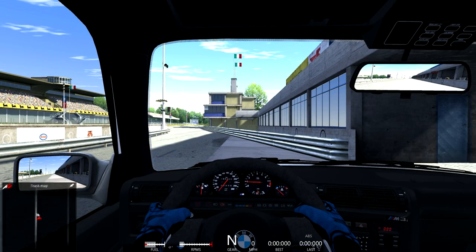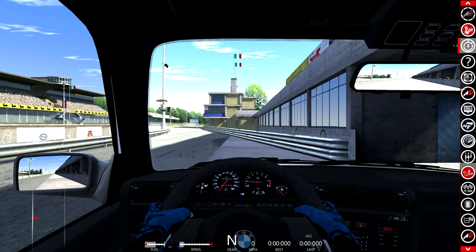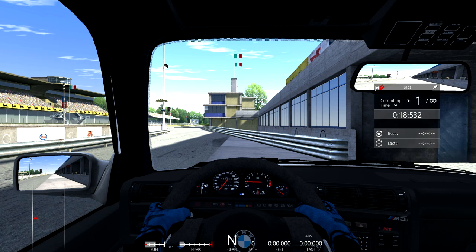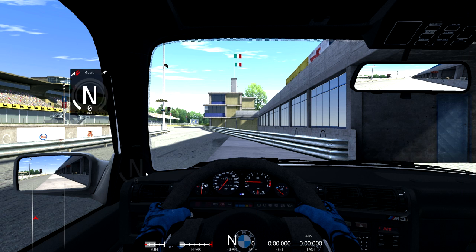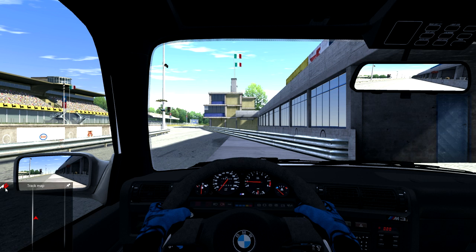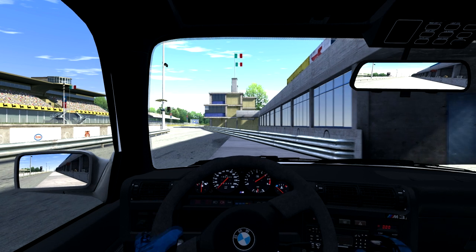An interesting thing here — you can see we have a track map widget that you can put basically anywhere on the screen; I have it down in the corner. Over here you can see all these other widgets you can have, like your laps. You can get rid of that if you want, or put your gear indicator up here or down here — basically wherever you want. You can also close off everything and just completely go for full simulation, which is actually not a bad idea. Let me just turn off everything for a little while.